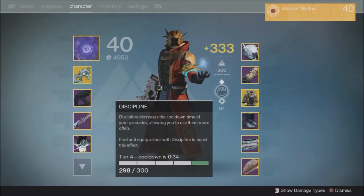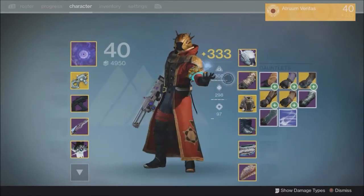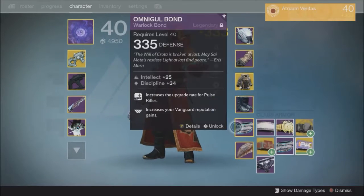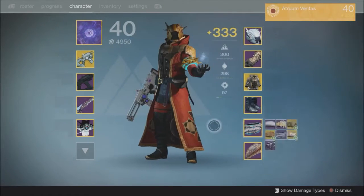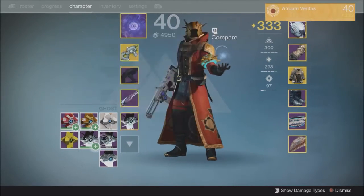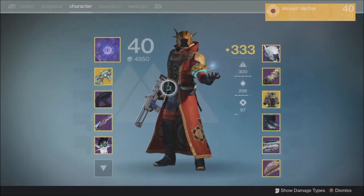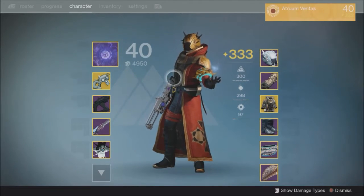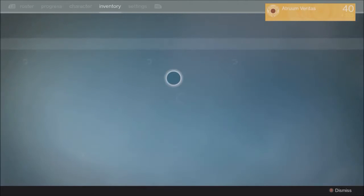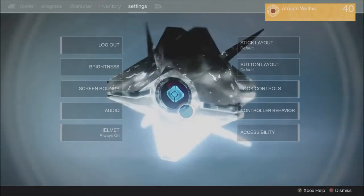It looks like they tweaked how many points it takes for stats, because my 307/306/97 build is now broken. I lost some discipline and I no longer have a 551 — I'm at 541 now. My tier 11 build is gone and I have to figure out why. We also have new materials, ornaments, consumables, and missions in the inventory.